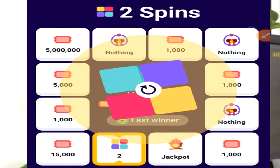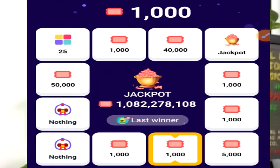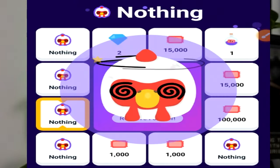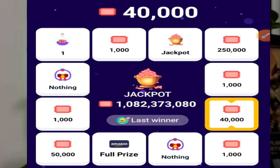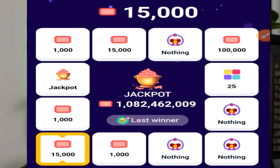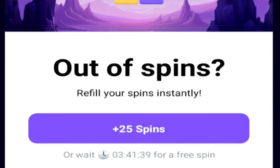I spun the wheel using my 26 spins, landing on various amounts including 10,000, 1,000, 15,000, 10,000, 5,000, 40,000, and others, with some landing on nothing. In total across all spins I accumulated a decent pile of additional tickets. After running out of spins, you can refill them with the PlayBit currency system as well.